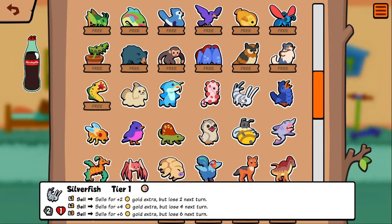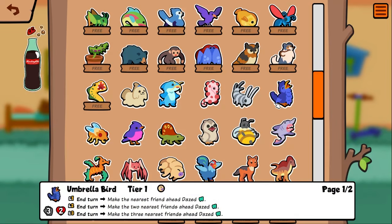Silverfish — sell for two gold this turn but lose it the next turn. That's kind of cool — there are times where you want gold now and don't need it next turn, so that's interesting. Umbrella bird — in turn, make the nearest friend ahead dazed. All I know about this pet is it does not work on whale shark and that's sad. There's probably some crazy stuff you can do with it though.